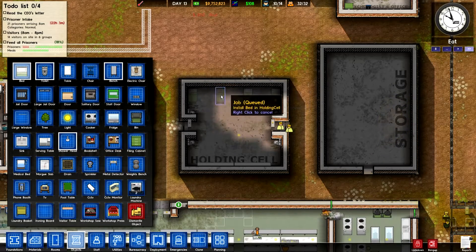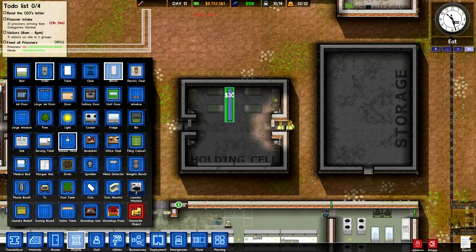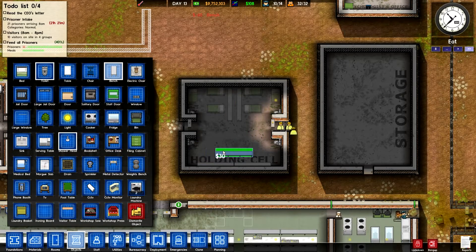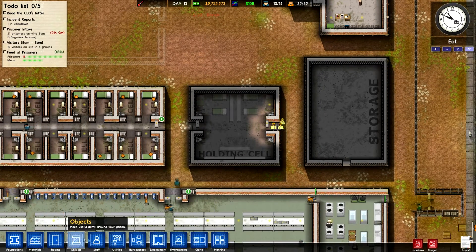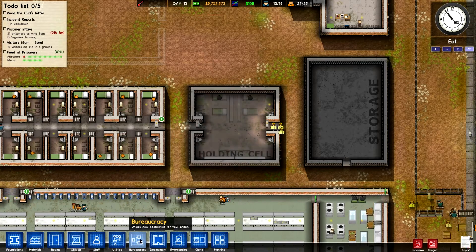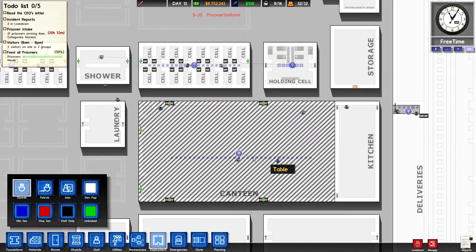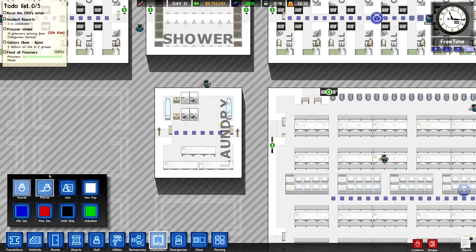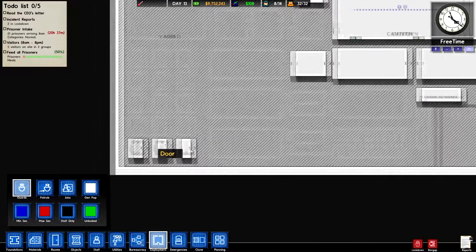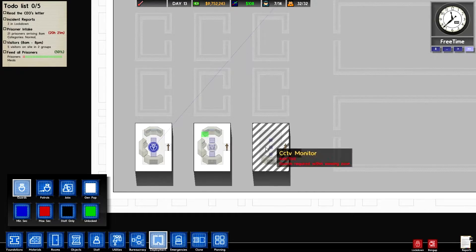Let's go ahead and add the beds over here — two spaces like this. I don't know what I'm doing, there we go — and then we'll add a bench, there we go. More benches than really needed but it's fine. We need to get a guard there, so I'm gonna go into bureaucracy, deployment, patrols and get one guard to patrol this area. We should get a guard patrol in here too — patrol, get one guard in there — and then we need patrols on each of these areas right over here.